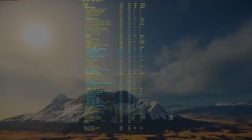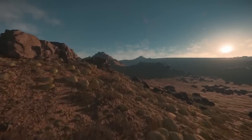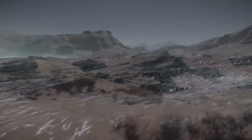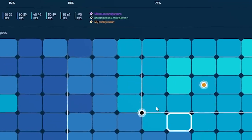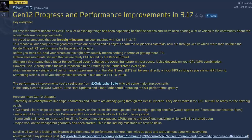The Gen 12 renderer transition continued, as the company continues to implement the first version of Star Citizen's final renderer. Progress was made on planet terrain patch rendering, shadow rendering, and planet terrain height map rendering, with work starting on atmosphere and cloud rendering. There's an update from the team in last week's Star Citizen Live with plenty more information on this transition. Many players have already noticed some improvements derived from these changes in Alpha 3.17, and that's only the beginning of optimization.